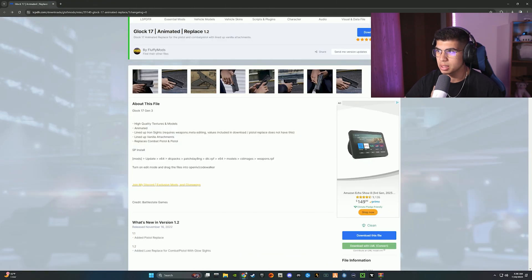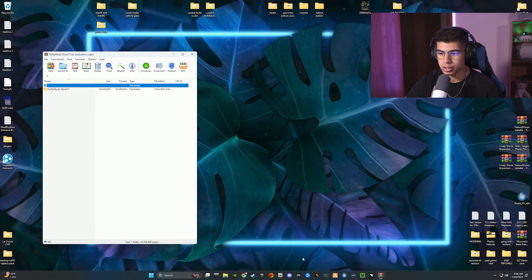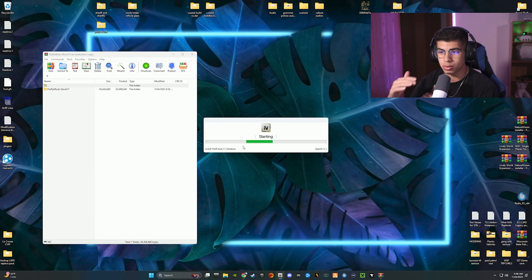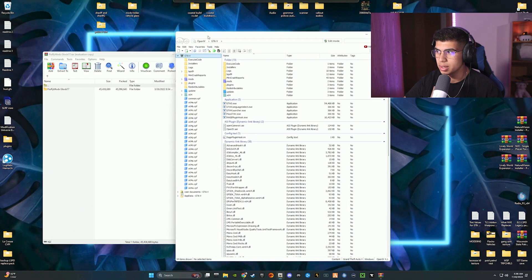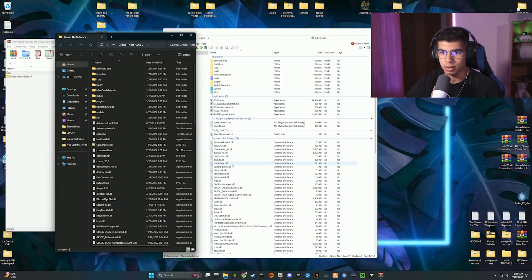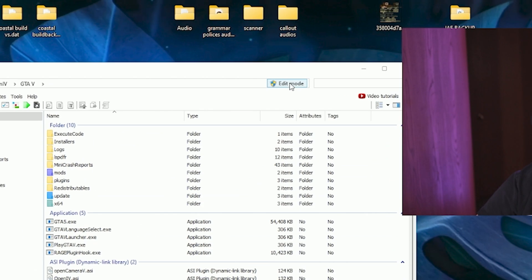Minimize your browser and bring up your Glock 17 file. Once you have the file, open up OpenIV and click Windows under Grand Theft Auto 5. This is the first time we're using OpenIV in our tutorials, so it'll be a good learning curve. The front page is just your GTA 5 directory formatted differently under categories. Go ahead and hit Edit Mode at the top right.